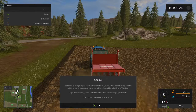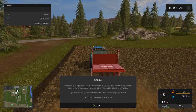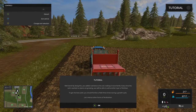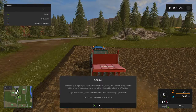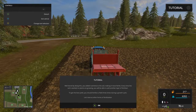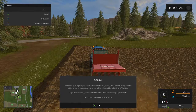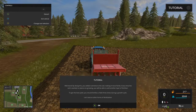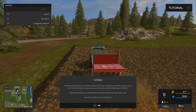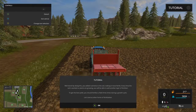By doing this, you added nutrients to the soil, making it more fertile. I'd hate to be behind this thing right now. Every time the soil is worked or plants are growing, you'll be able to add another layer of fertilizer. To get the best yield, you should fertilize the field three times during the growth cycle. There are different kinds of fertilization.